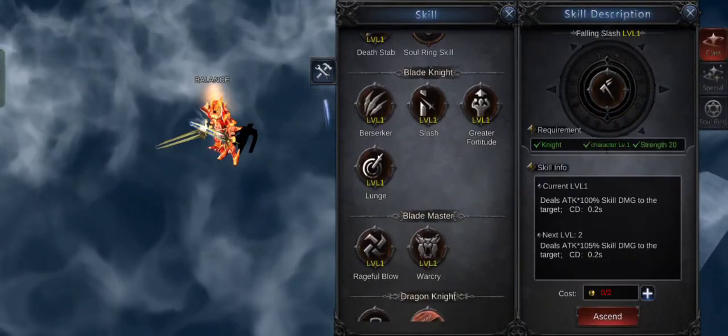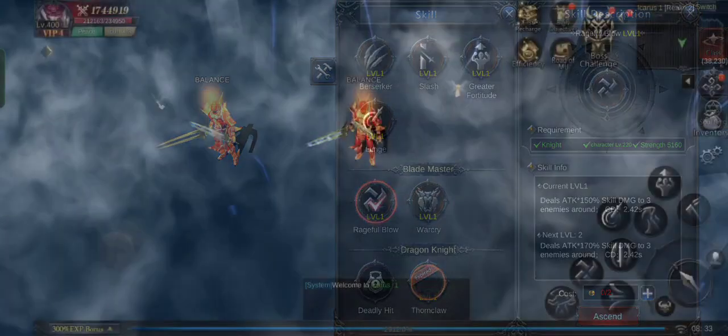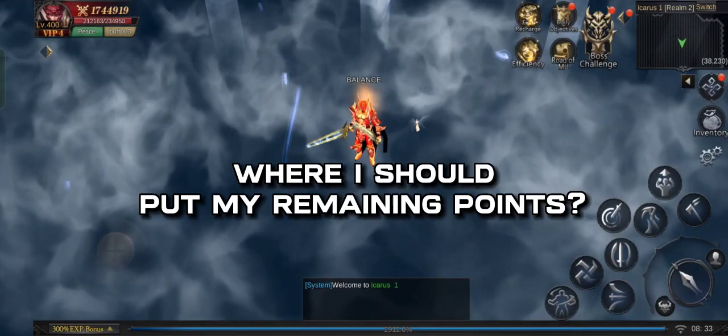Now your knight can use 2 R2 skills and there is no bug in his attack speed. My knight really got stronger with this build — I still have points left. Where should I put them?